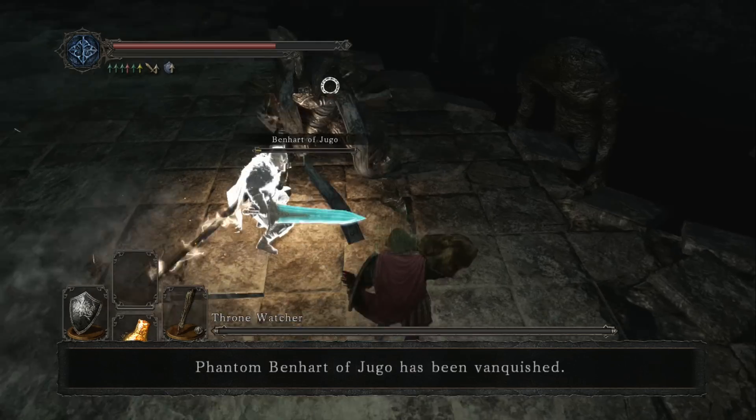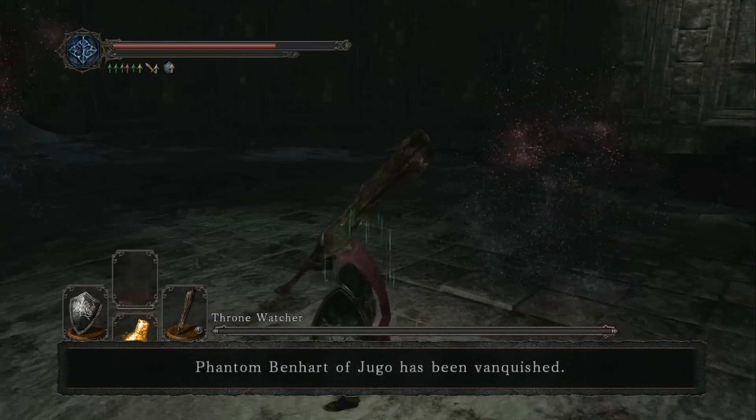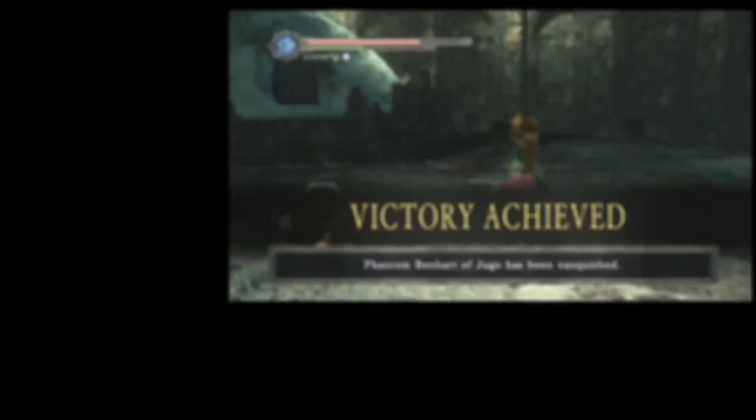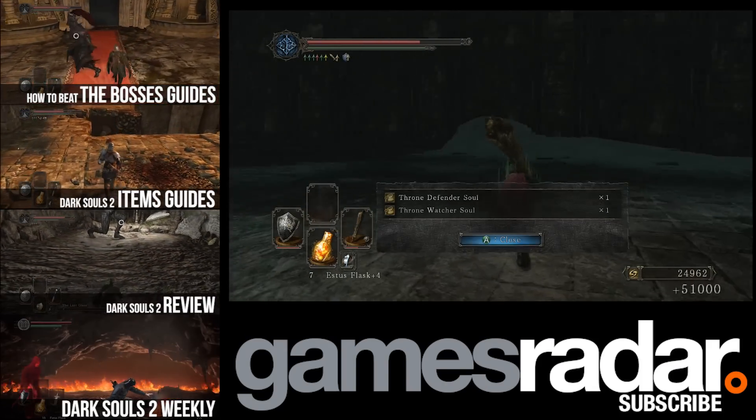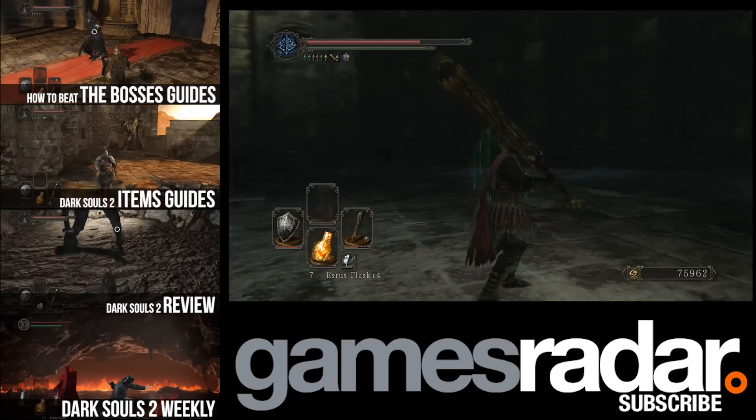Both have relatively low HP. Put enough damage on both and kill them at the same time and the encounter will end. That's it for Throne Watcher and Throne Defender. Be sure to subscribe to our channel for more Dark Souls videos and check us out at GamesRadar.com.